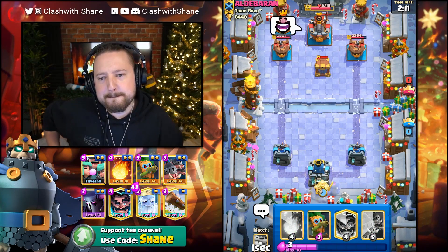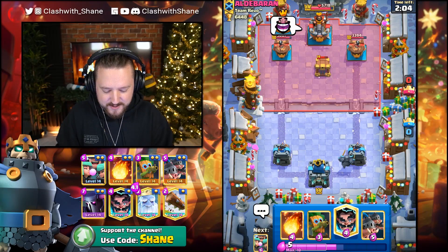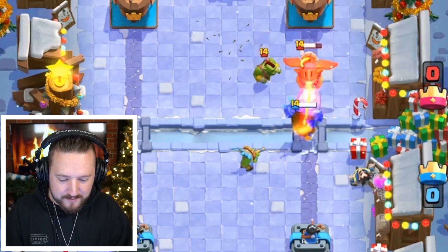I'm going to go Pekka right here. He does have the Infernal Dragons - he's got some pretty good answers for our Pekka. I think we're in some big trouble right now. Infernal Dragon here. Let's go - one of these. Lightning Spell here maybe. Boom, Lightning Spell maybe.